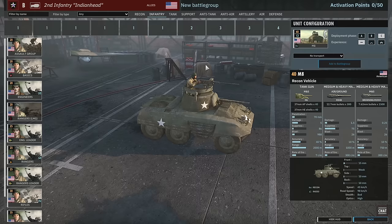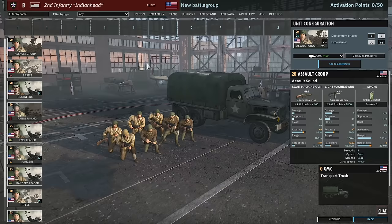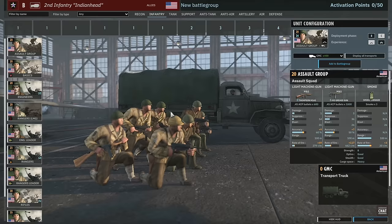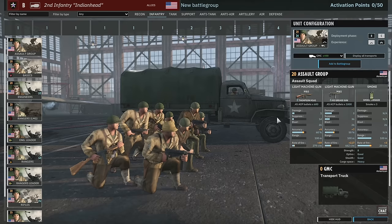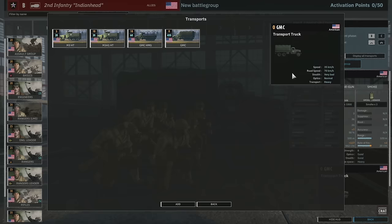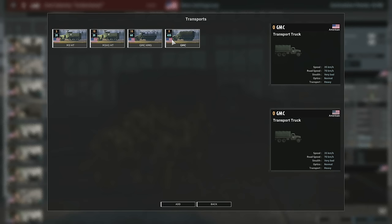Let's jump over to the infantry tab, where things get more interesting with new units. We've got the assault group — they have six grease guns and two Thompson submachine guns, which is very cool. I love those models, they look really nice. They've got smoke grenades, so they're kind of like old Tanko de Saniki before they got the Molotovs. These could be really, really good and you get a lot of them. You can bring them in half tracks as well.